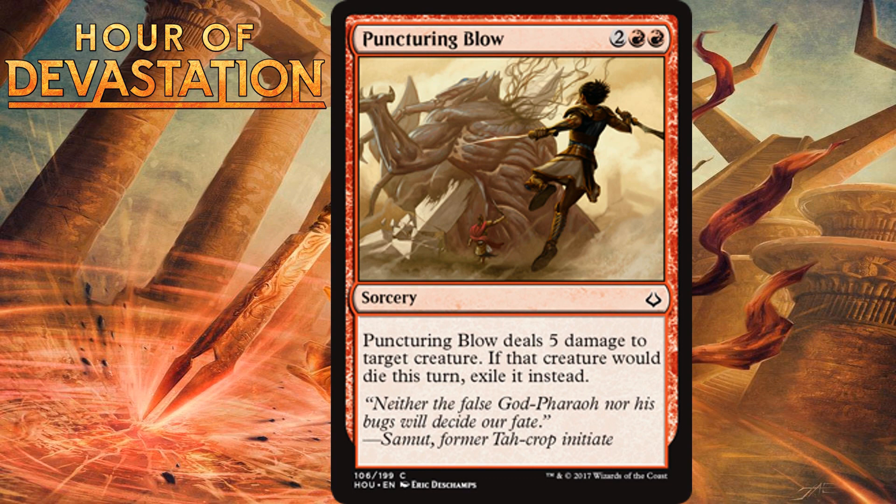Puncturing Blow, for two generic and two red, is a common sorcery that deals 5 damage to target creature. If that creature would die this turn, exile it instead. Red always gets efficient sorcery-speed removal at common, and Puncturing Blow is definitely that. Four mana to do 5 damage at sorcery speed is a good rate, and the exile clause is useful since this format is full of creatures that do things in the graveyard. We saw that 4-plus mana removal was clunky in Triple Amonkhet, and while I think this format will be slower, I don't think it'll be so much slower that a 4-mana sorcery removal is suddenly B-plus. I'm giving it a B-minus.